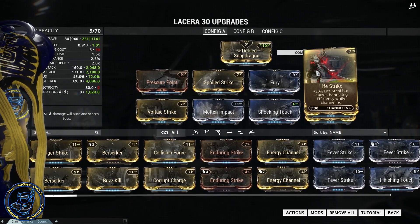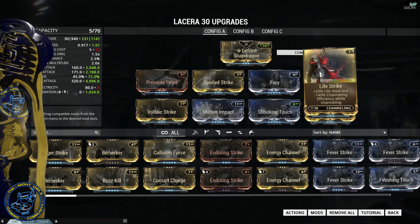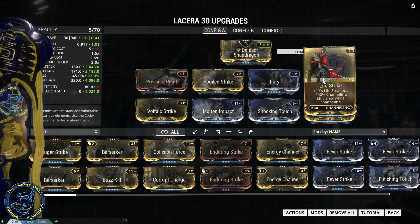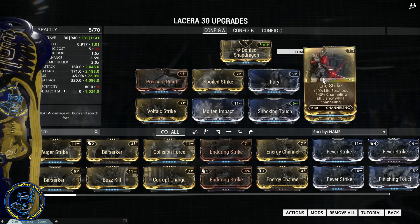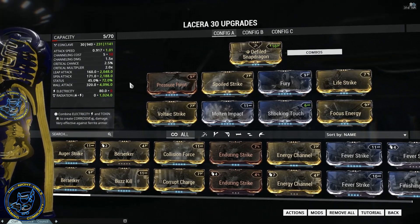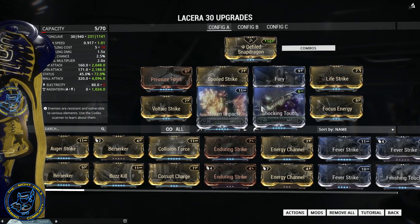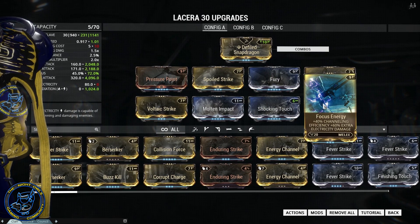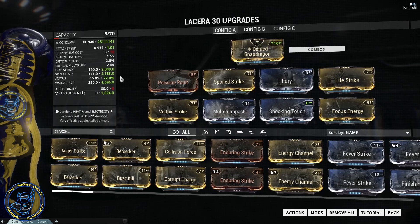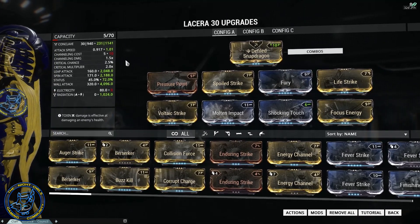I'm keeping Life Strike on here — it's a personal preference. You don't have to have it depending upon what frame you're on; you can add more elemental damage if you want. Even when I'm using my Nezha, coming out of Warding Halo and not having a chance to pop it again, this is always good to have in case I need to channel up. Right now I've got pure radiation using Voltaic Strike, Molten Impact, Shocking Touch, and Focus Energy to increase channeling efficiency while still getting 60% extra damage. This gives a 72% status chance, as you can see, and the numbers are quite good. This exact setup was run inside of the high-level sorties.